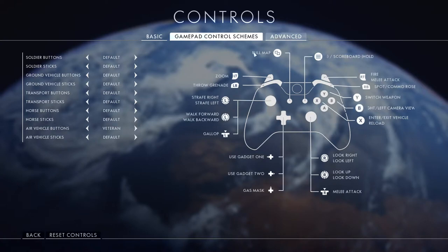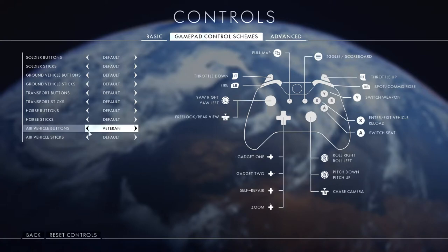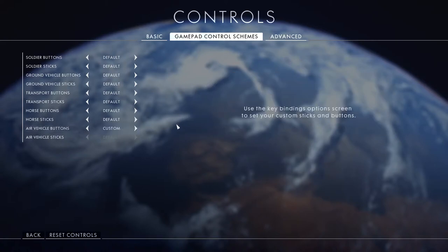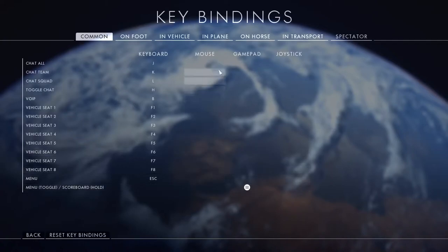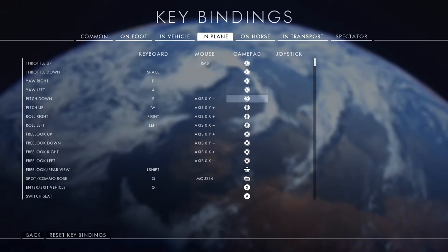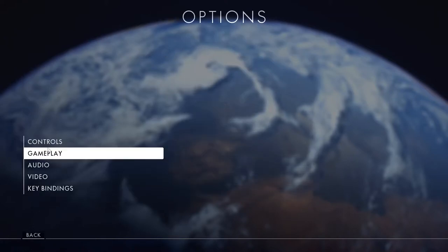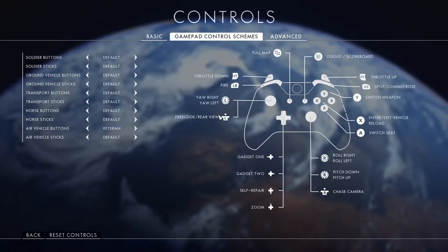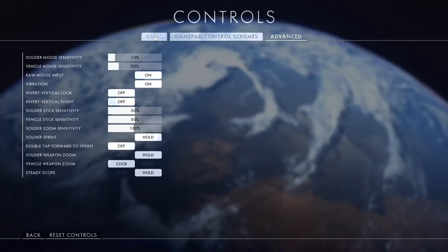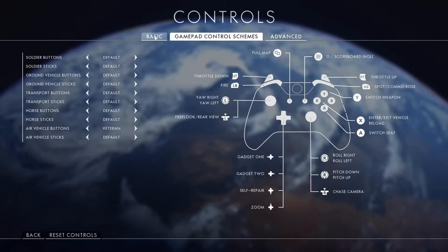They did add the ability to remap your buttons on console, so you can go to a custom button layout. On PC it's key bindings — I'm sure it's similar on console. You can go to playing controls and remap the buttons to any way you see fit. They added that in the main patch, so if you missed it go ahead and check your options.